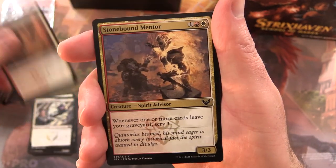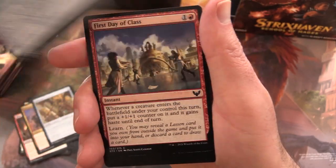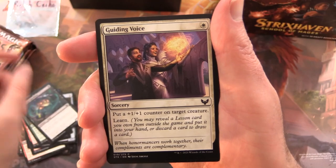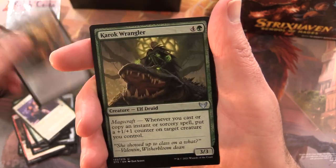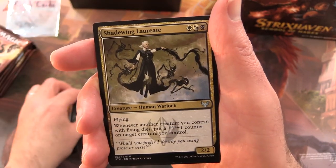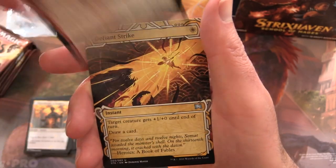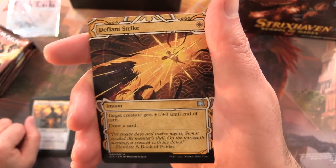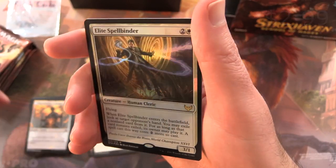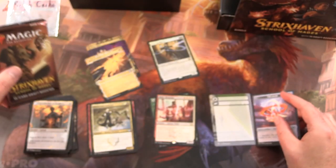Pack two: Make Your Mark, Stonebound Mentor, BiblioPlex Assistant, Serpentine Curve, First Day of Class, Professor of Zulmancy, Unwilling Ingredient, Guiding Voice, Introduction to Prophecy, K-Rock Wrangler. Uncommons: Start from Scratch, Shade Wing Laureate. Rare is Blade Historian. From the Mystical Archives we have the rather striking Defiant Strike. Foil Elite Spellbinder — a foil rare. And a Treasure Token with the Law Hold Rock Jocks on the other side.